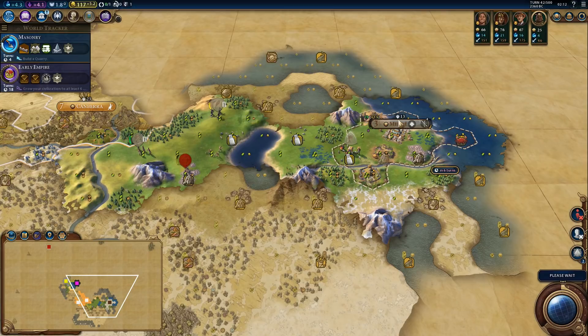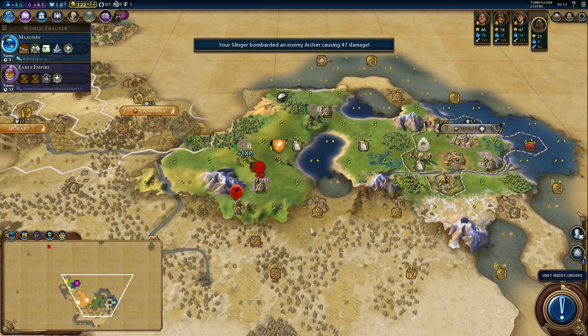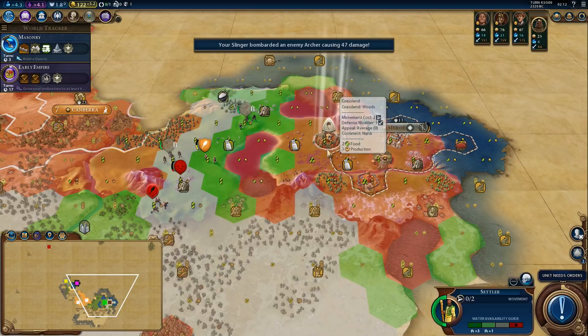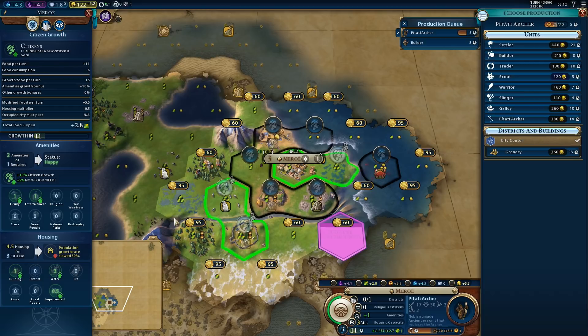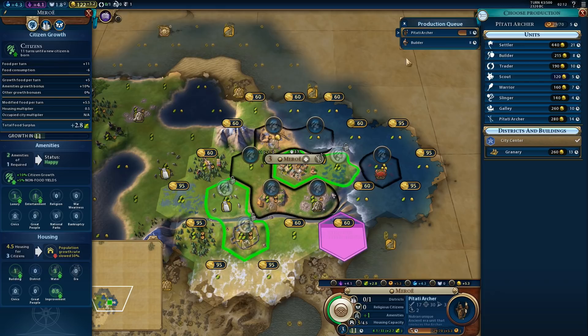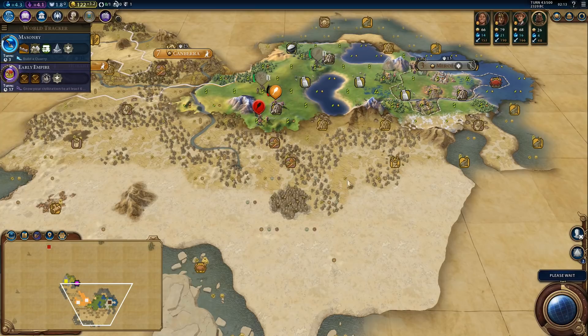Let's do some damage. The warrior can be our escort — that's the idea. We could make the city grow a little bit faster here, but we'll miss out on a lot of production. It will only slow down the archer by one turn, so let's make the city grow a bit faster. We need to get that second city up ASAP.